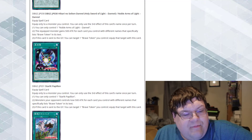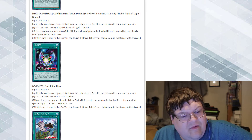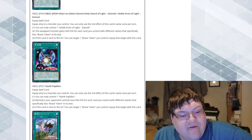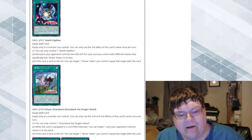Then we got Starlet Papillion — equip only to a card you control, and you can only control one of these. You can only use the third effect of this card's name once per turn. Your opponent's monsters lose 500 ATK for each card you control with different names that specifically list Brave Token in its text. If this card is sent to the graveyard, you can target one Brave Token you control and equip this card to that card. I guess we're going to have to play these equips, but that's fine.